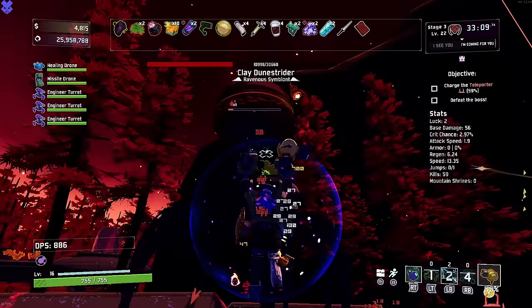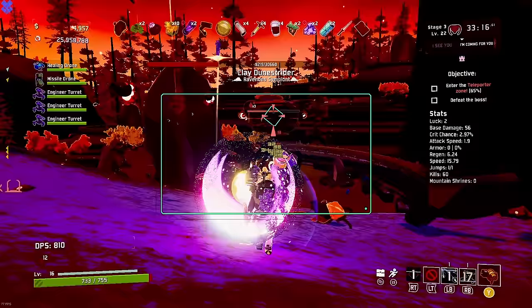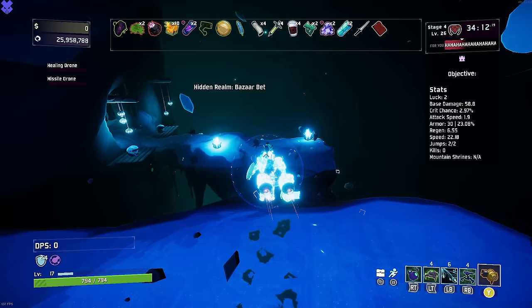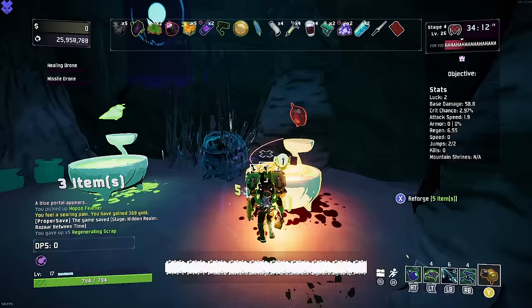Crowdfunder is coming in. I don't know what to tell you - crowdfunder is coming in. It's just got to happen. We're making it happen. Engineer's turning into a proc build on himself - we can't be using the turrets. Crowdfunder is so much better. Oh my. Now the tide changes - we have 10 regen scrap, which means two legendaries, and I know exactly what I'm getting for both.